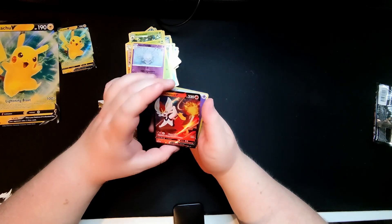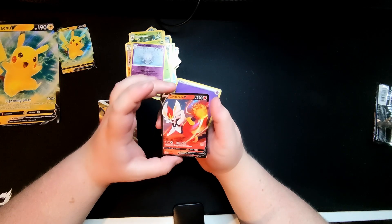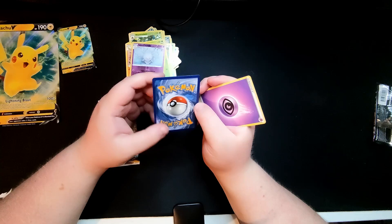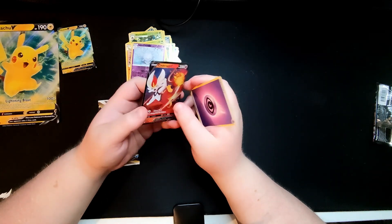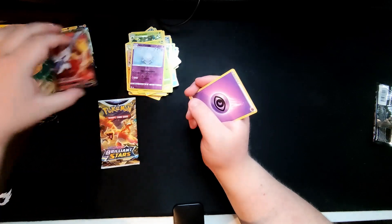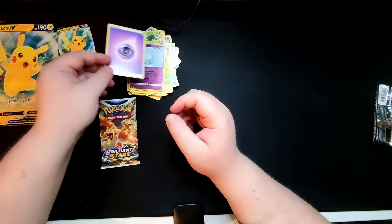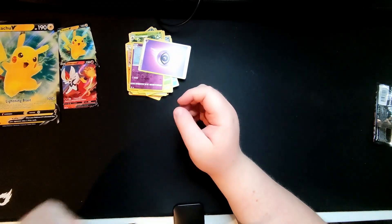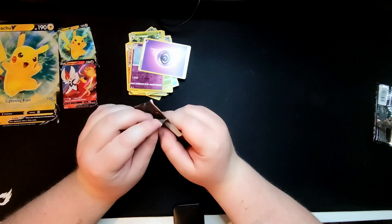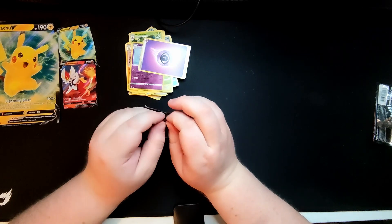Just have a quick look at the card itself to see if it's in good condition - looks nice, looks extremely good. So that's Cinderace. We'll put those to one side with the Pikachu V. And then of course we have a Psychic Energy. So let's get on to the last pack, which same again is Brilliant Stars.